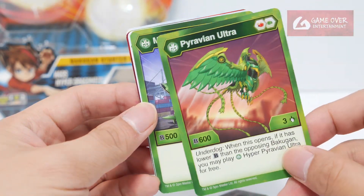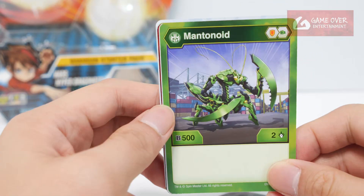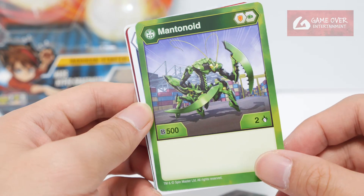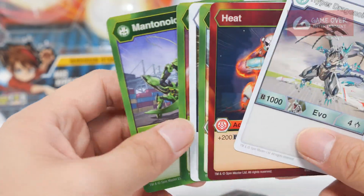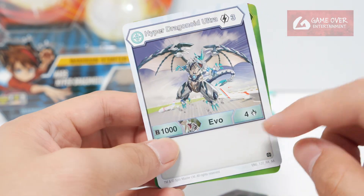Wait — okay, wait. So I do have the card, wait — Ventus Mentanoid. A few minutes later: we have Hyper Dragonoid Ultra, 1000B, is an evolution card, 4 damage.